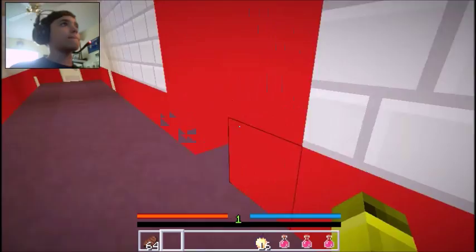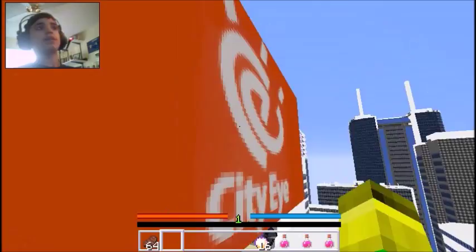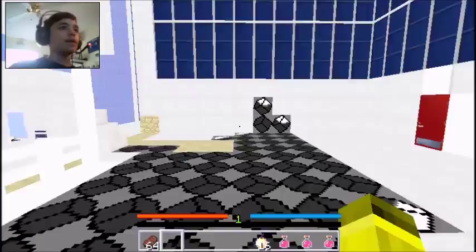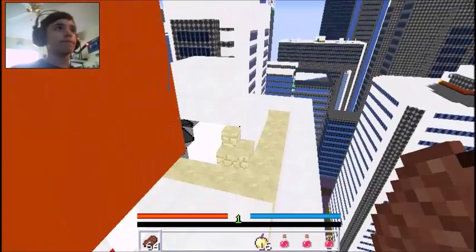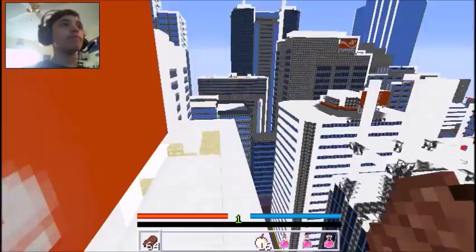When does the parkour start? What does this say? City Eye. What do I do in there? Oh, I jumped there — now the parkour has started. Is this even a possible jump? Dang it.